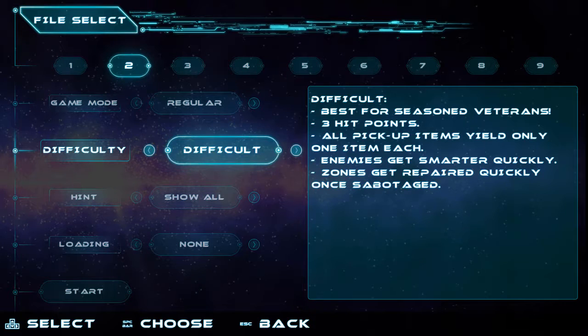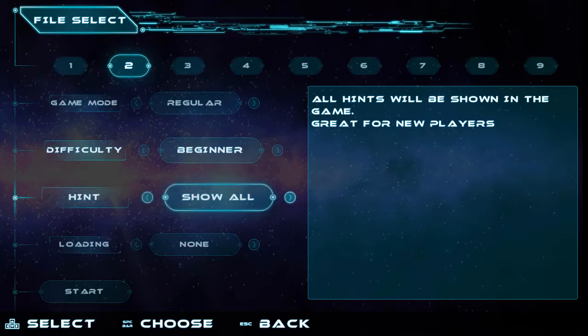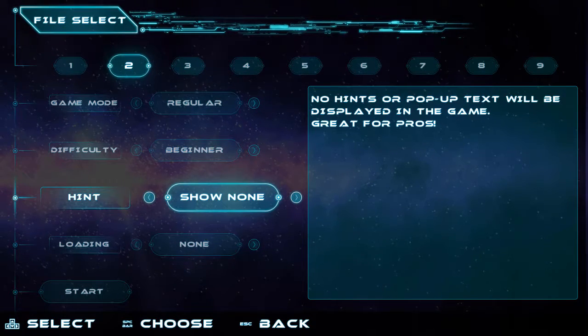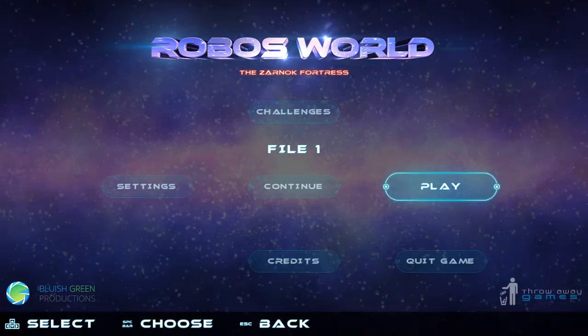When playing on the easier difficulty settings, there are no hazards which will defeat Robo in a single hit. Players may also choose whether or not they wish to display hints while the game is playing. Hints are helpful for new players, but players who are familiar with the game may no longer need them.